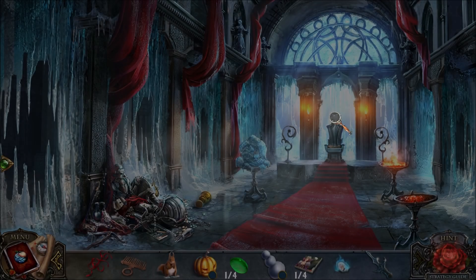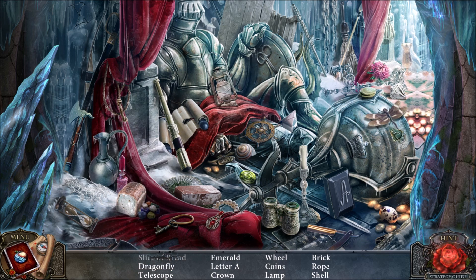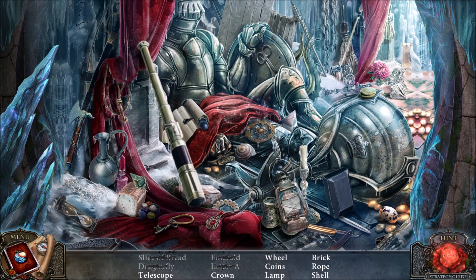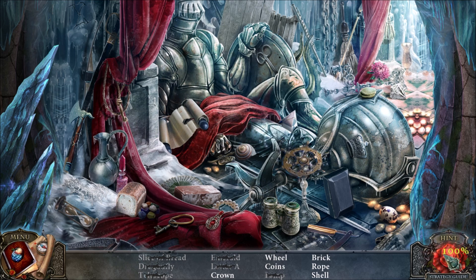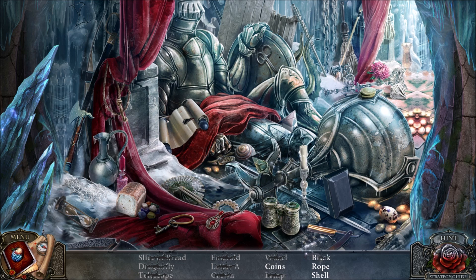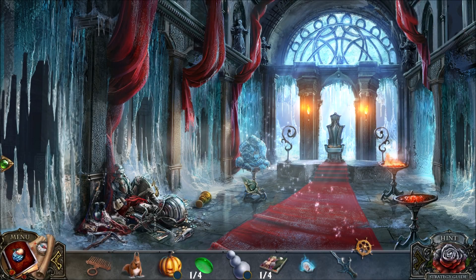So we get a halberd and we get access to the throne room, where we have a hidden objects challenge. We're going to take a knife here and cut this. We're going to take the dragonfly wings and put them on the dragonfly. Now we need to find everything else — a telescope, the wheel. The wheel is the important item we are finding in this scene. We need a shell, coins, and a rope. Good, we have a winch wheel.